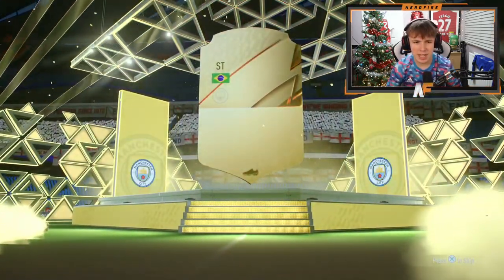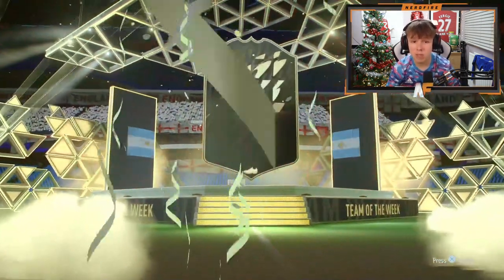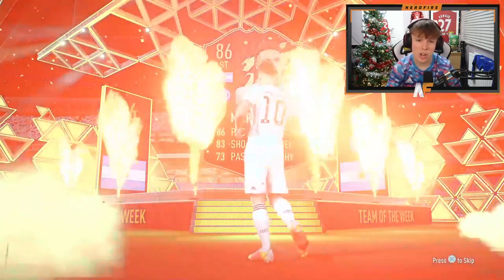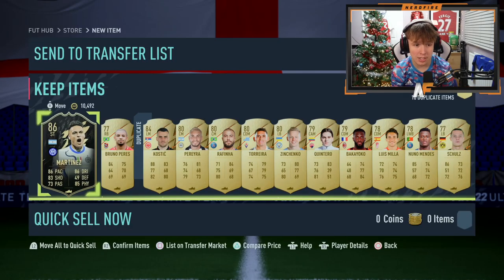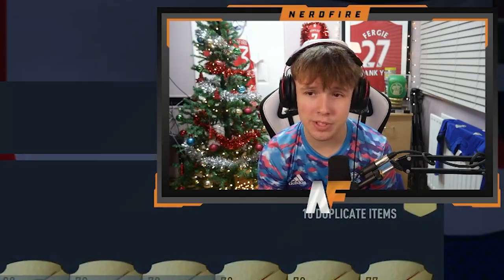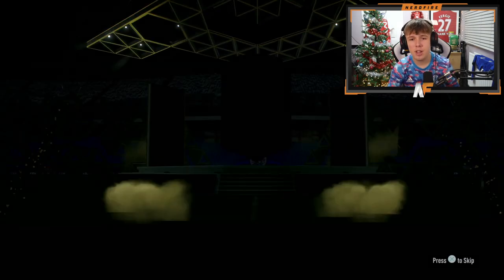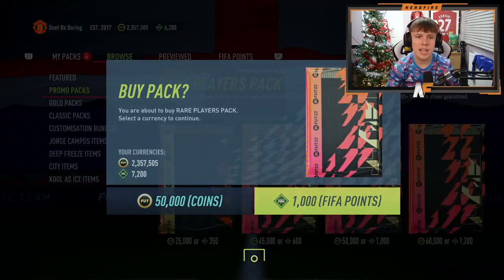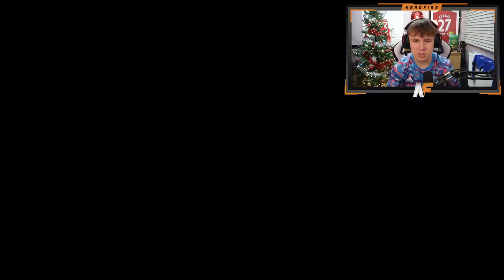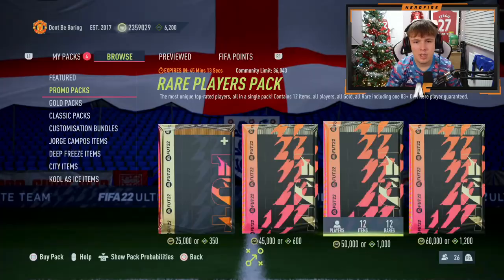50k pack number three - no walkout in this one. Number four - walkout! Argentina striker... Lautaro Martinez. An 86 in-form is always good for fodder. I just want to see a Winter Wildcard right now, that's all. Next one - it's a boards Brazilian, Neymar... yes! This pack takes us halfway through the 12 packs. French left back... it's Lucas Digne.